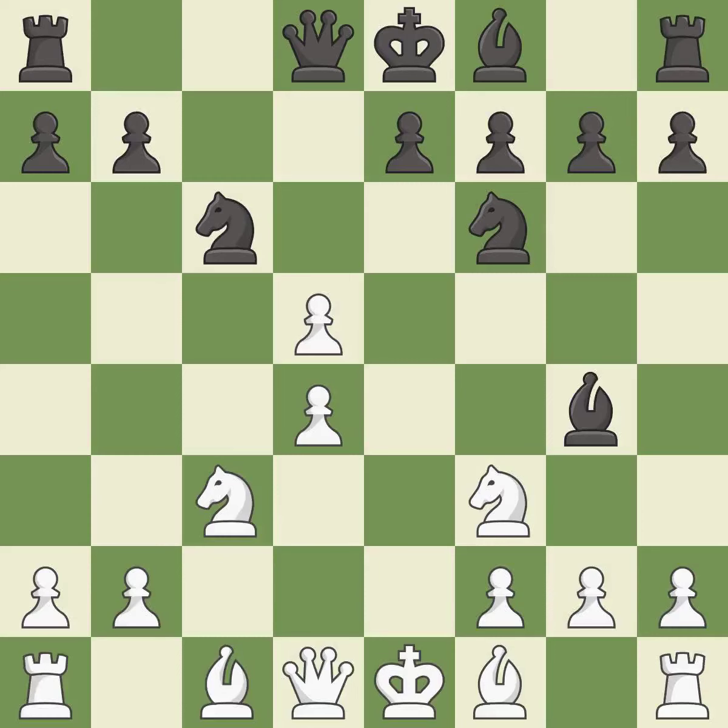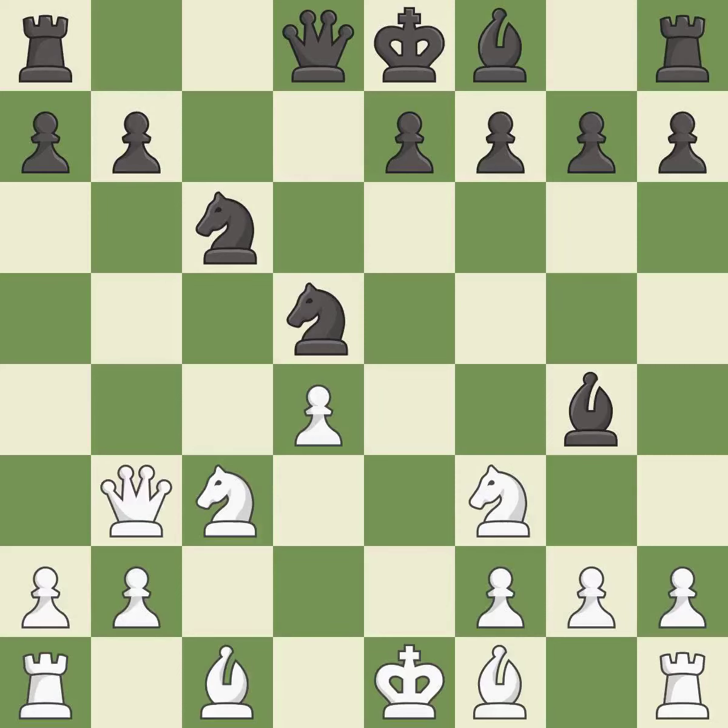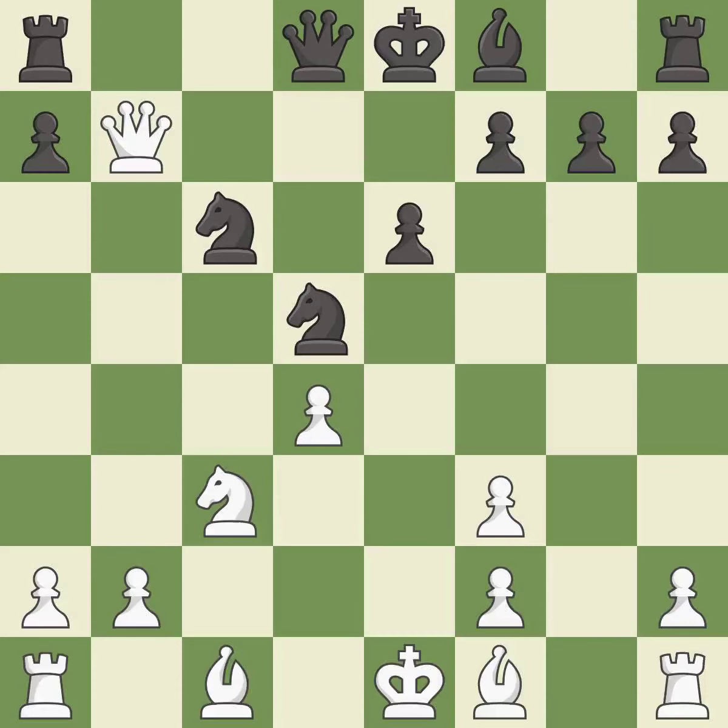cxd5 captures the pawn on d5 and attacks the knight on c6. Nxd5 recaptures the d5 pawn and centralizes the knight. Qb3 develops the queen, unpins the knight on f3 and attacks the knight on d5. Bxf3 captures the knight on f3 and forces white to double their f-pawns. gxf3 recaptures the piece and opens up the g-file. e6 protects the knight and allows the bishop to develop. This maintains the balance in material with a good trade.